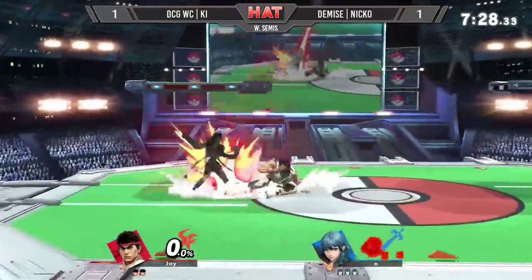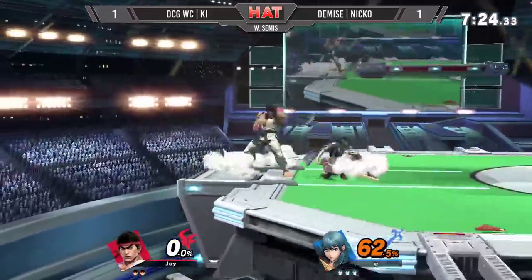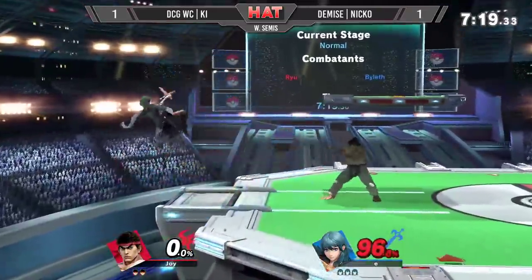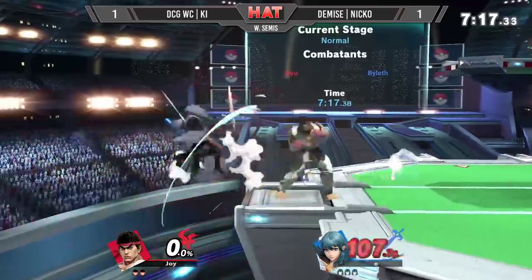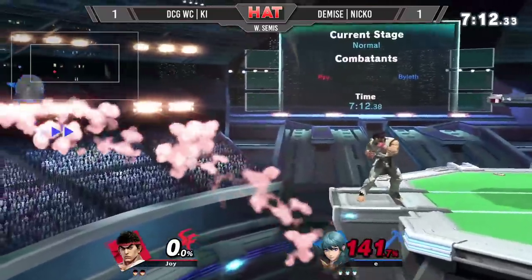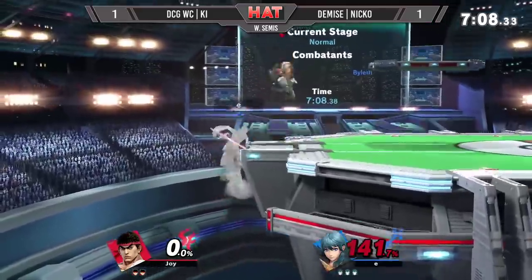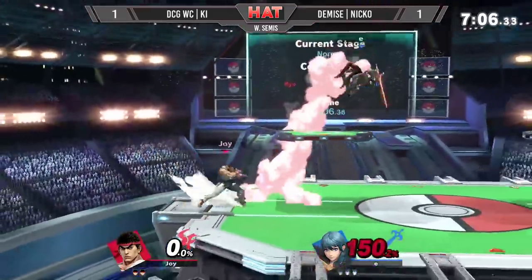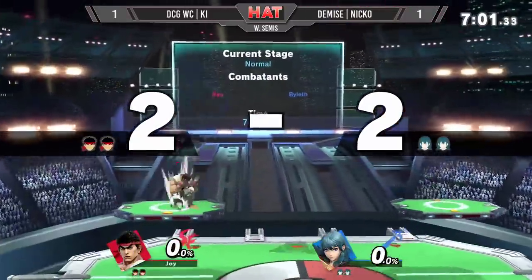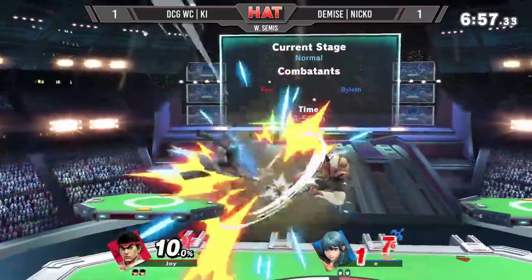Nice down smash into Madokun there from Key, canceling the end lag of down smash with Ryu. Detail at ledge is enough to take the stock — not quite yet. Key holding ground right at ledge. Detail into Madokun just sends Niko's Byleth flying, but Niko's going to roll back and eat some punish for just not quite getting in. Now we're back to an even game between the two competitors.